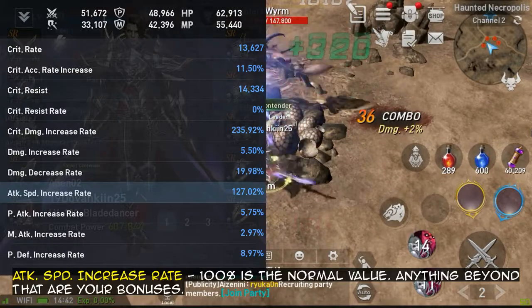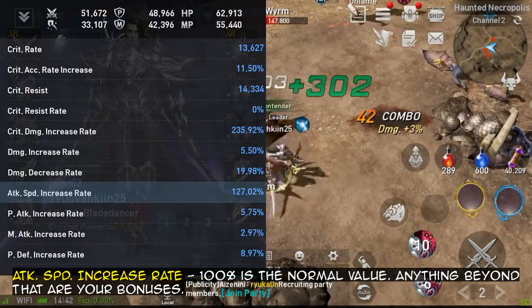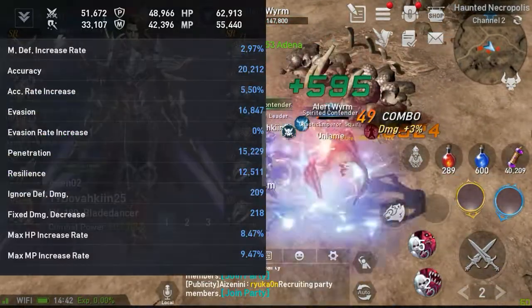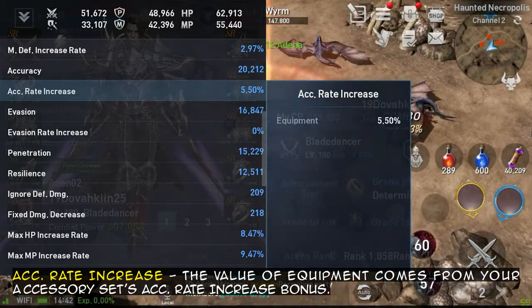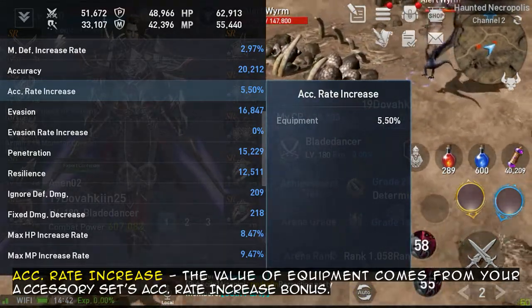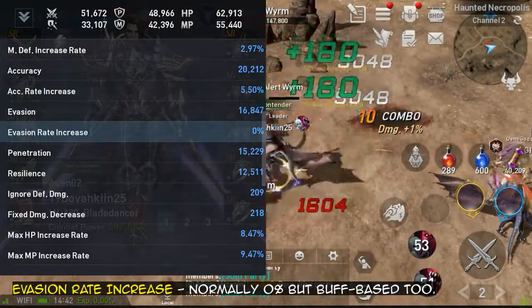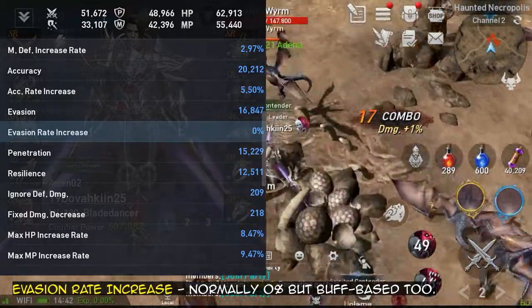Attack speed increase rate — 100% is the normal value; anything beyond that are your bonuses. Accuracy rate increase — the value of equipment comes from your accessory set's accuracy rate increase bonus. Next, evasion rate increase — normally 0%, but buff-based too.